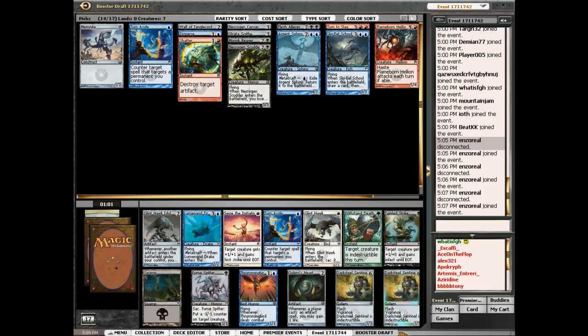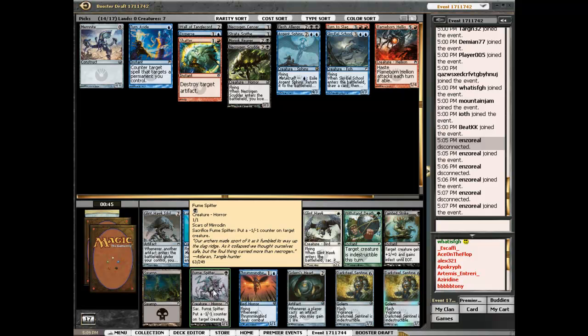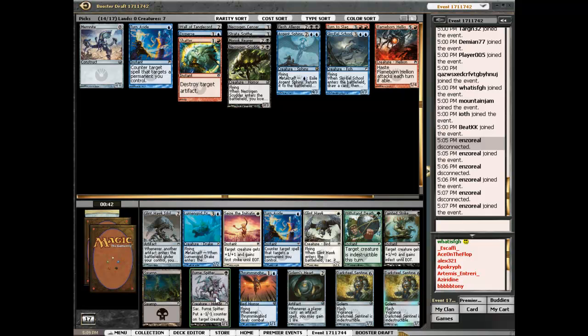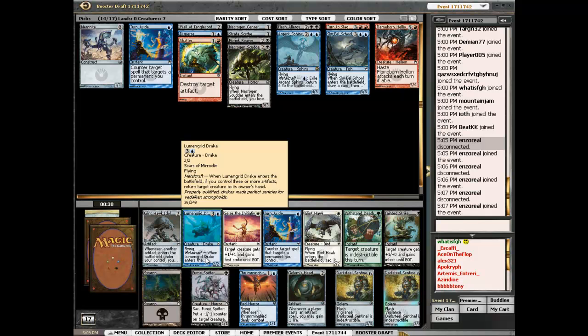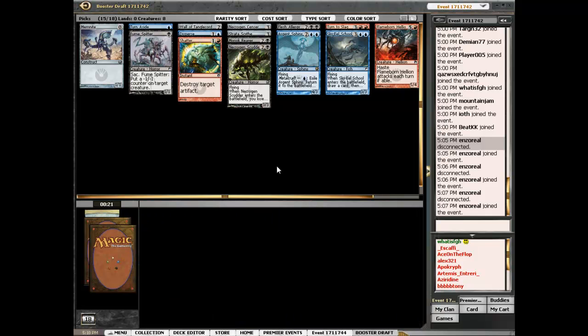Two Darksteel Sentinels, a Fume Spitter, and a Lumenglobe Drake. Do I take the Lumenglobe Drake or the Fume Spitter? That's a tough one. I don't think I'm taking anything else — Glint Hawk Idol's alright but not in this deck. So between these two: the Drake always has flying, but the Fume Spitter is technically removal. I'm not sure how high to rate the Fume Spitter. I think I'll take it here and see what happens.